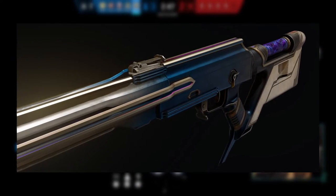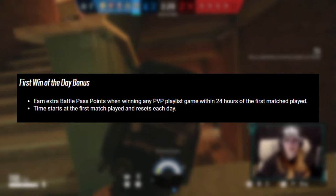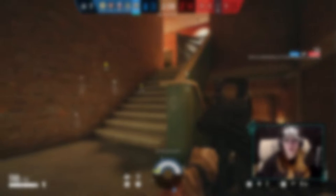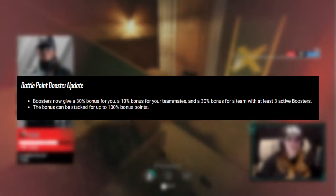Ubisoft is also introducing a new kind of 3D weapon skin into the game called Exotic Skins. These skins will have a unique 3D and animated effect, and the High Caliber Battle Pass will include some of these skins in its progression. The Battle Pass itself will also be receiving some changes, first of which will be the first win of the day bonus. When you win any PvP playlist game within 24 hours of the first match played, you will earn extra Battle Pass points — the time starts at the first match played and resets every day. Included in the Battle Pass update is an update to the Battle Point boosters, which will now grant a 30% bonus to you, 10% bonus to teammates, and a 30% bonus for a team with at least 3 boosters active. The bonuses can be stacked for up to 100% bonus points.